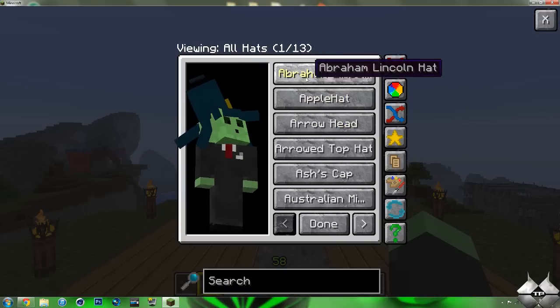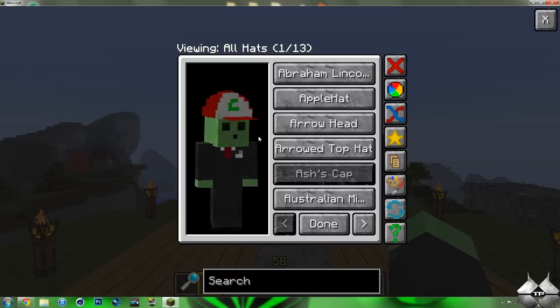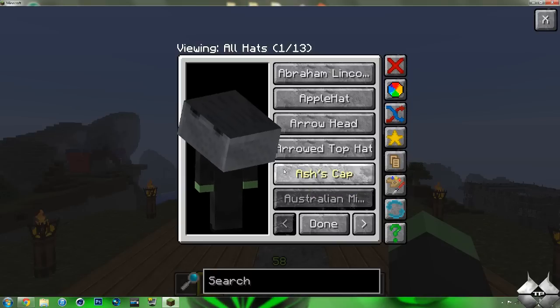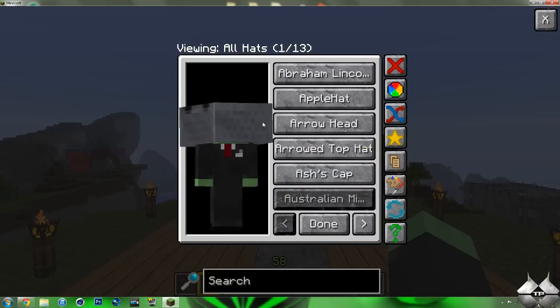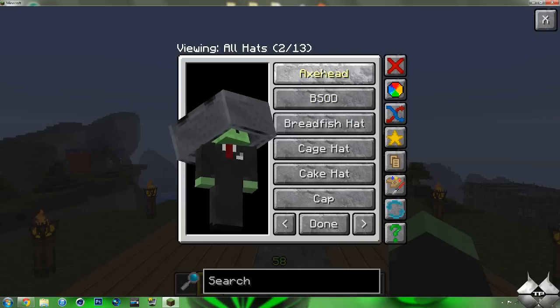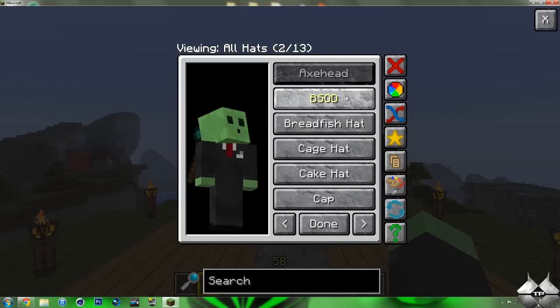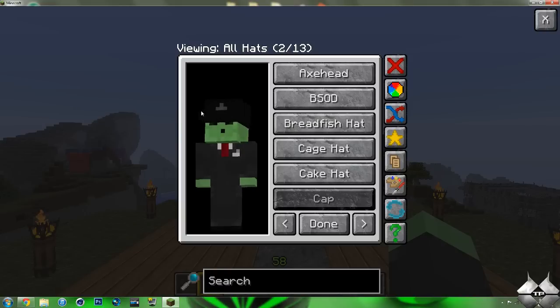Let's go ahead and just go through these real quick. So we have the Abraham Lincoln, the Apple, Arrow and Head, Arrow Top Hat, Ashes Cap — if you like Pokemon, this would be a great one for you to use. The Australian Miner or Minecart — I'm assuming this is to emphasize the Down Under, because it's upside down. We have the Axe Head, the Blue Screen of Death, Breadfish Hat, a Cage Hat, Cake, and just a normal Cap.